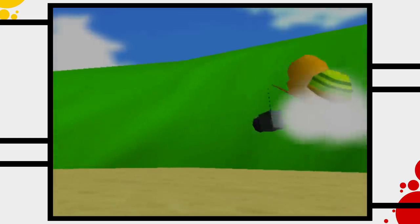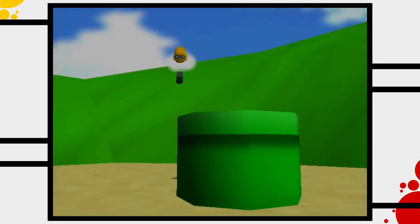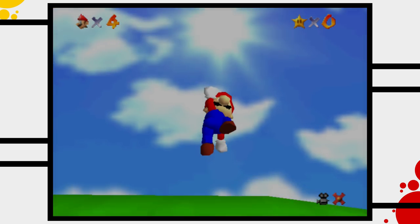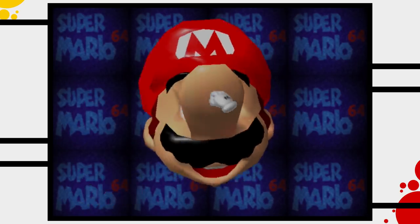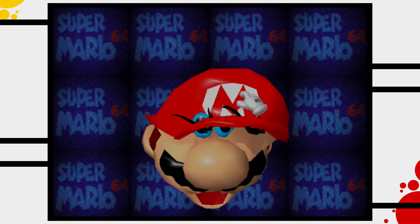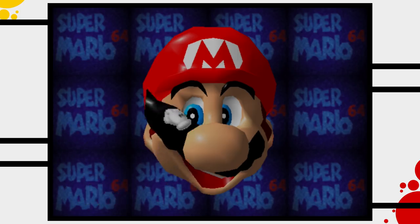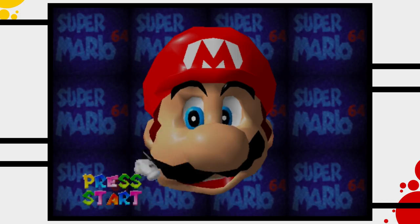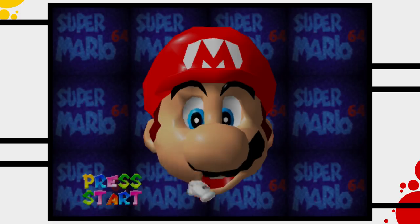The first clever thing Mario 64 does happens before we even start the save file. It gives us a huge Mario face, and we are able to grab parts of Mario's beautiful face, like his nose or his mustache, and tear them until his face becomes glitchy. This is not only because Nintendo wanted to demonstrate the power of their new console by showing it could render 3D objects in real time, or because it is fun to do so, but it is also a small training ground for people on how to use the joystick.